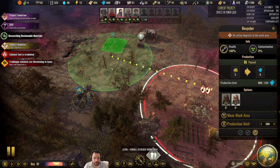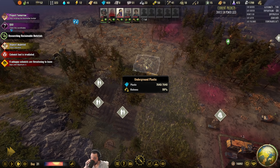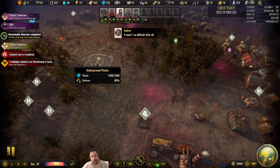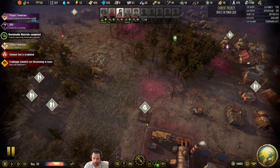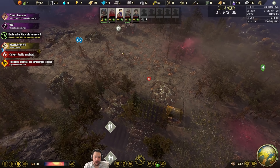You guys just tapped another plastic node — 99 richness! I know what I'm going to be deep drilling for. One of the huge benefits here is that you eventually unlock technology to mine underground resources, but it requires power. This is really lucky, because it's basically next to my initial transformer. All I have to do is make one more transformer over here, and it's a perfect underground plastic node.